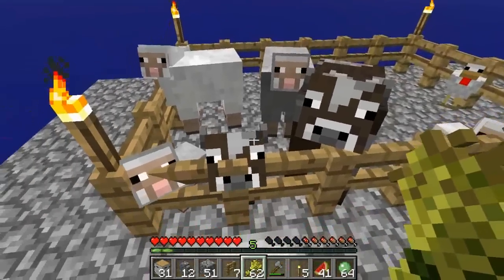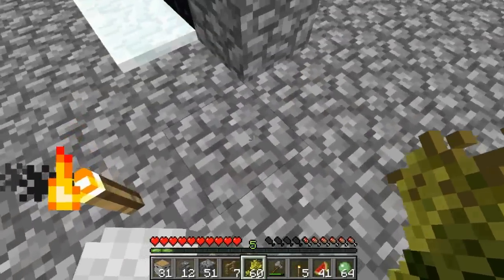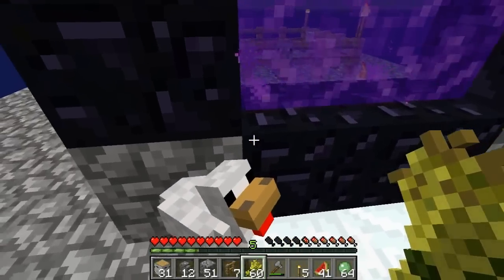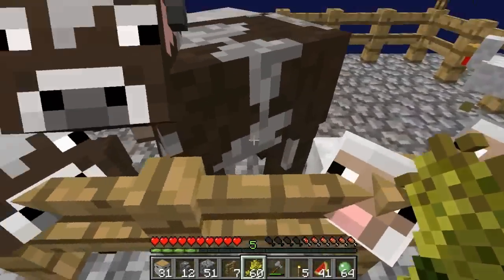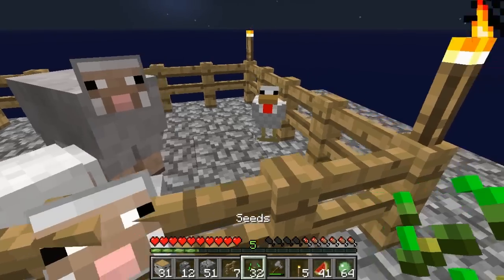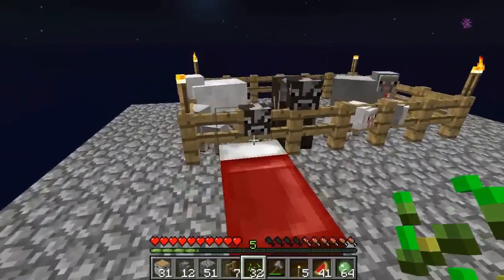I guess I could make the sheep breed again — there we go, get a little baby sheep going on there. How would you like to go to the nether, Mr. or Mrs. Chicken? We don't have roosters here so we'll just have to settle with these chickens, which are still breeding. So that's the thing — but we got two chickens there. Actually I guess I could make them breed real quick. Now it's following me. Will you jump through? There we go — haha, I have a chicken in the nether!